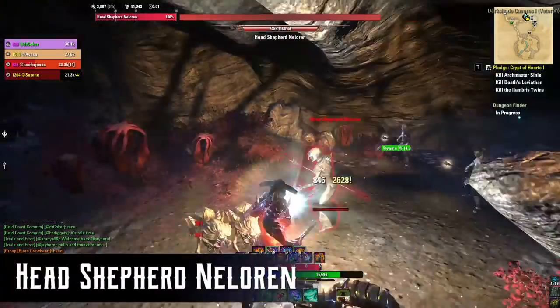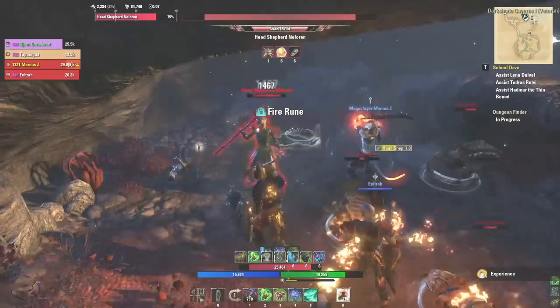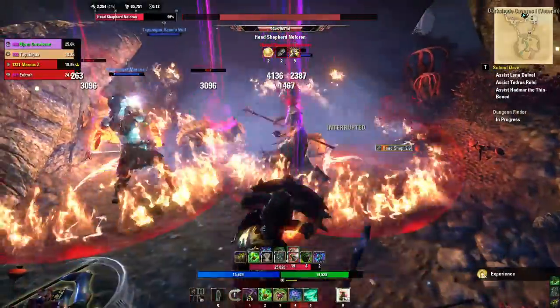The first boss is Head Shepherd Naloran. She's flanked by two adds that can be taken down fairly quickly. She often raises her staff and puts rings of fire on the ground, but they are easy to see and stay out of.